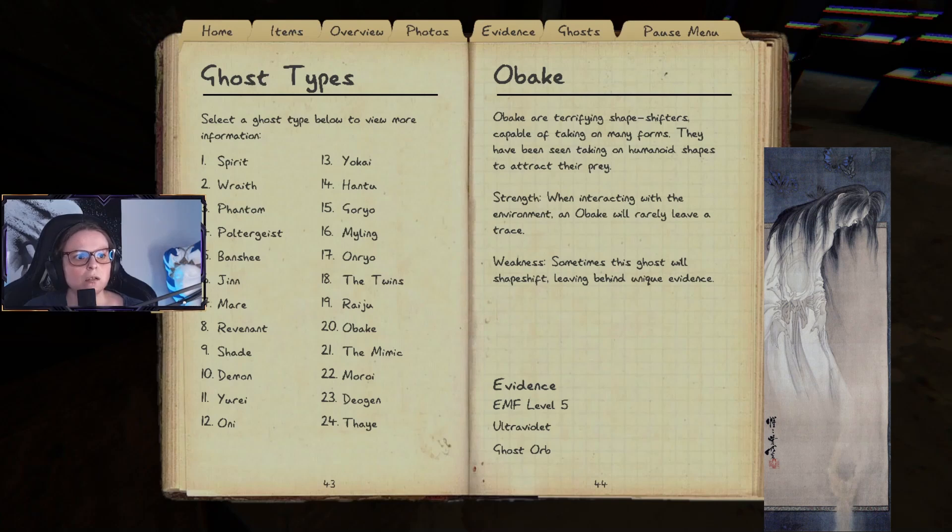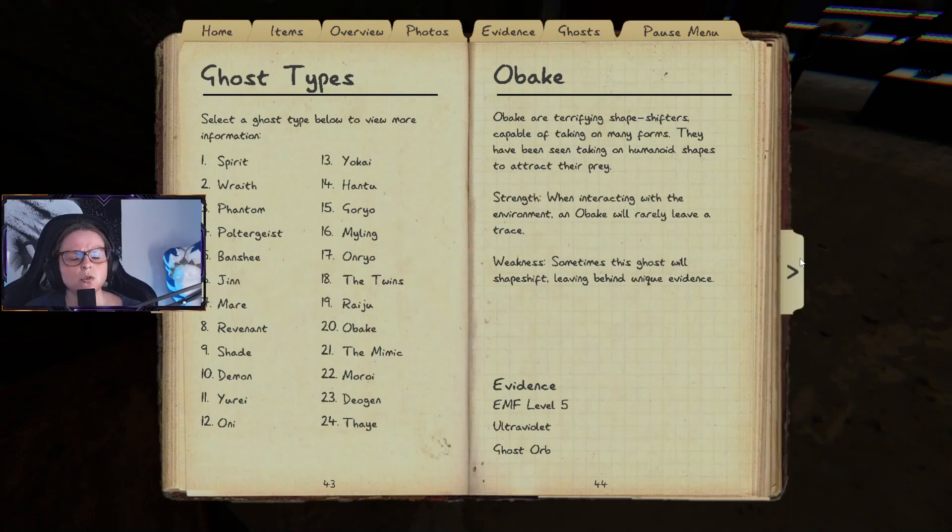Obake are terrifying shapeshifters capable of taking on many forms. They have been known to take on humanoid shapes to attract prey. When interacting with their environment, an Obake will rarely leave a trace. Sometimes this ghost will shapeshift, leaving behind unique evidence — though I'm not sure what that means exactly.